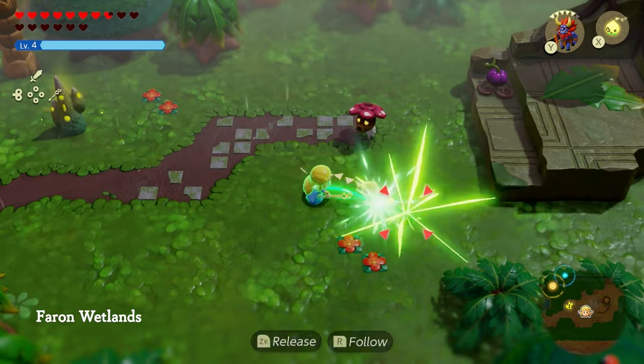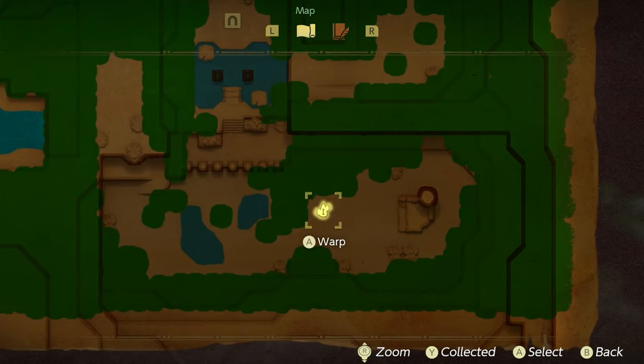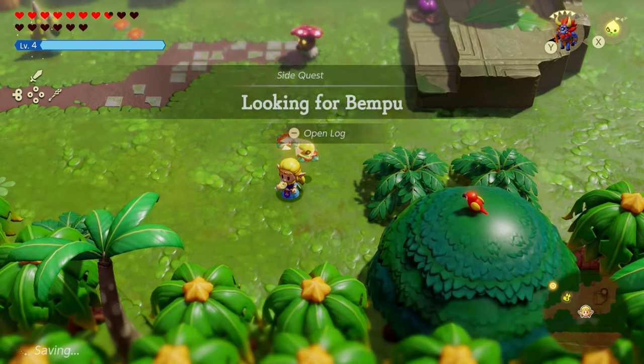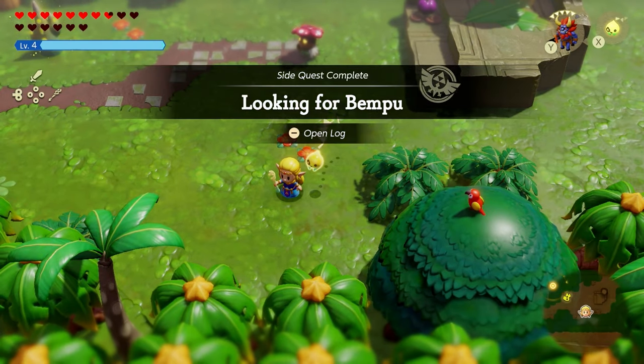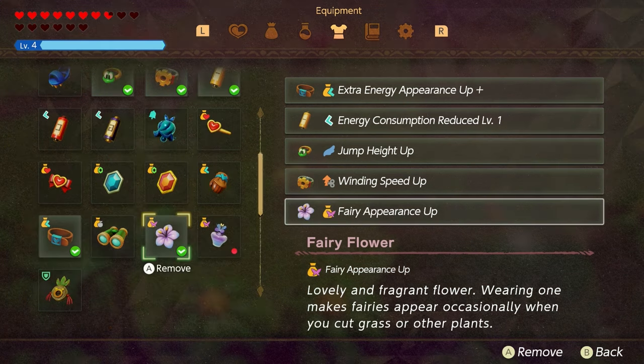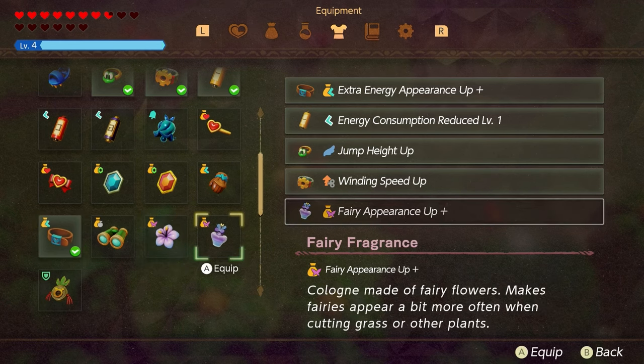The fourth location is over at this spot on your map. After you do all this, you'll be given the Fairy Fragrance and complete the side quest for Bempu. By the way, you can actually stack the Fairy Flower and the Fairy Fragrance for an even higher chance, but I don't suggest wasting an accessory slot just to do that.